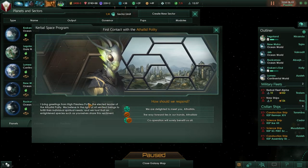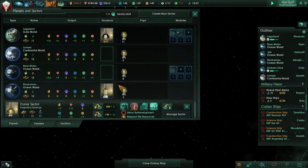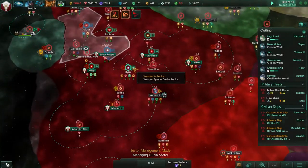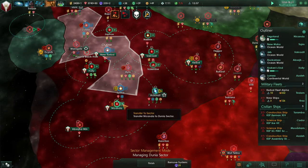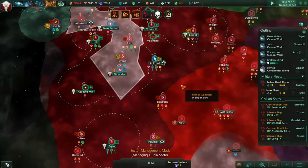High Priestess Poteau, elected leader of the Athalid Polity, says they believe in the right of all sentient beings to fulfill their individual spiritual needs. Yes - as long as spiritual needs mean scientific means, it's fine. We'll add Reem, add Sirma, and add Nikanda to the sector. But now it says we're missing resources and we've still got a negative balance.